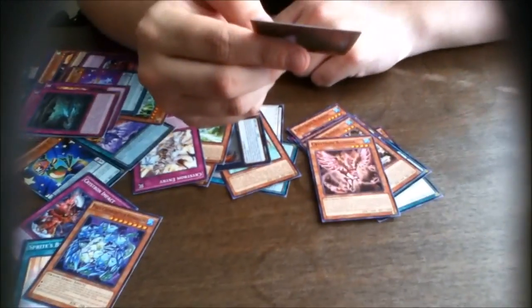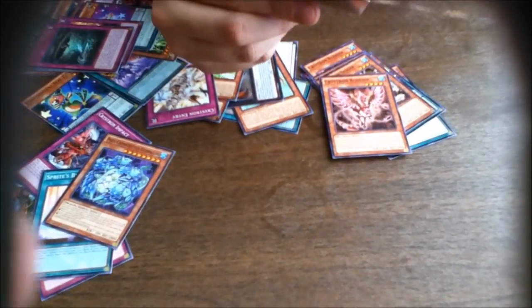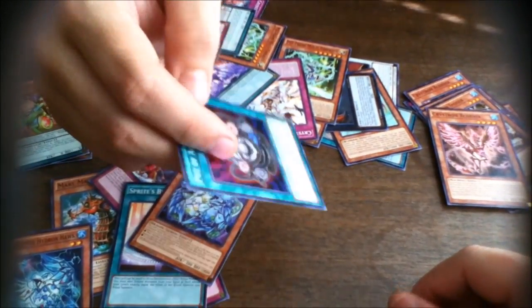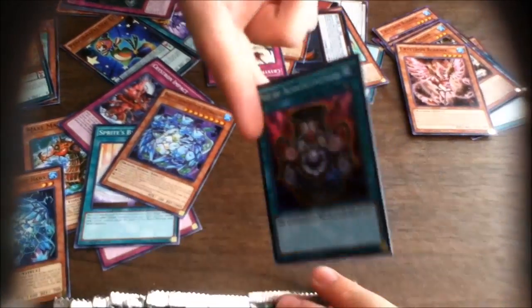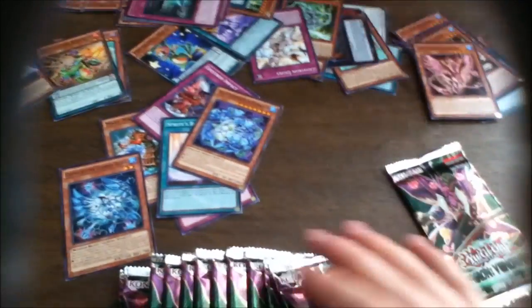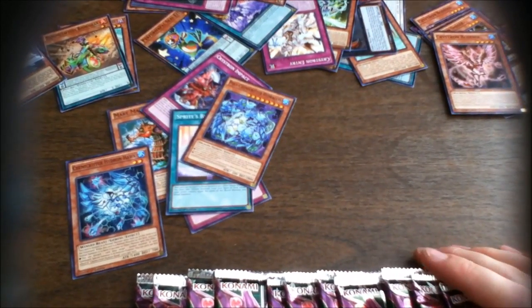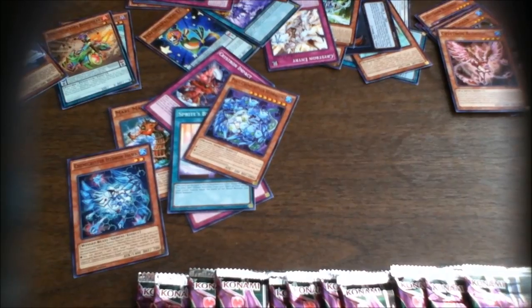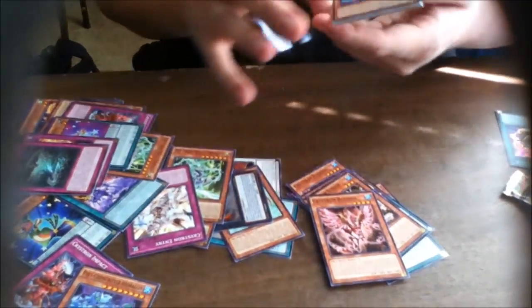Pot of Acquisitiveness — target three banished monsters, shuffle all three into the deck, then draw one card. You can only activate one a turn, but it's a quick play. I'm actually also building Shiranui, and this is very nice — that's a godsend because they banish their monsters a lot. If you don't have a way to get them back in the deck to cycle, you're kind of done. That's another reason I'm excited for Raging Tempest — we're getting their biggest monster.